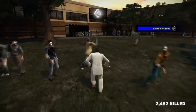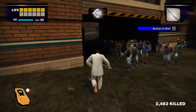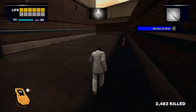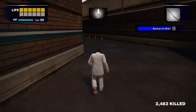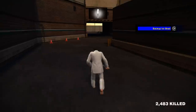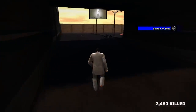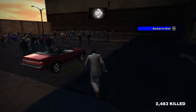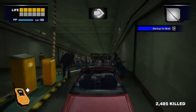Head through that way, down into the underground car park. What you'll find in the parking area is a motorbike and also a car. We're going to jump in the car and head down into the underground car park, which is absolutely swarming with zombies — so head down there.